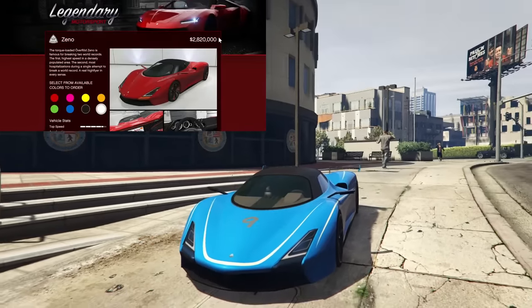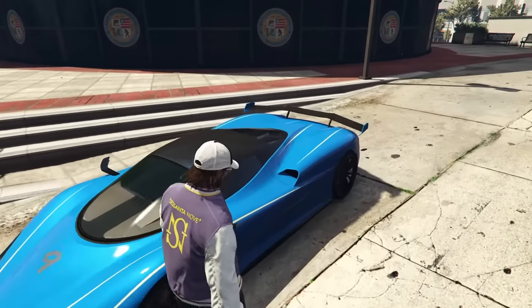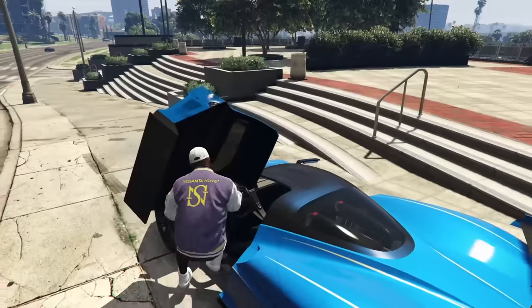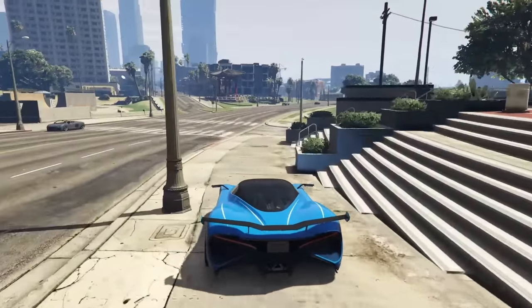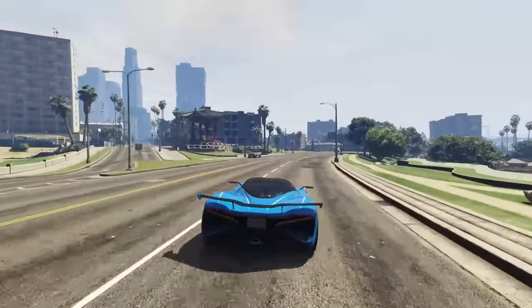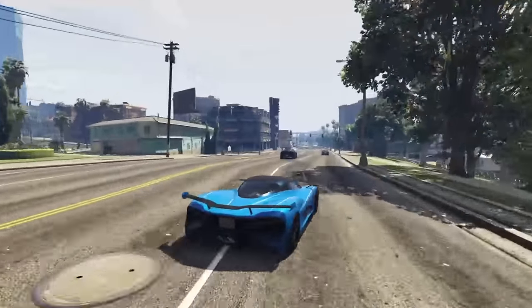At number 10 we have the Overflod Zeno coming in at $2.8 million dollars. Overall it's not actually a terrible car, but for $2.8 million there are far better ones that you can get. The Overflod Zeno is somewhere outside of the top 30 fastest supercars in Grand Theft Auto Online, yet it has a top 10 price tag.